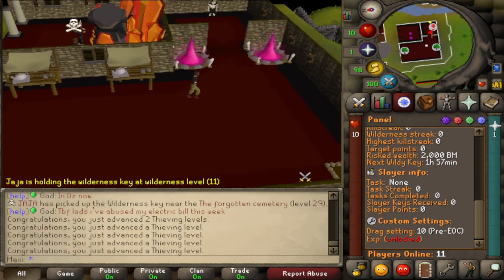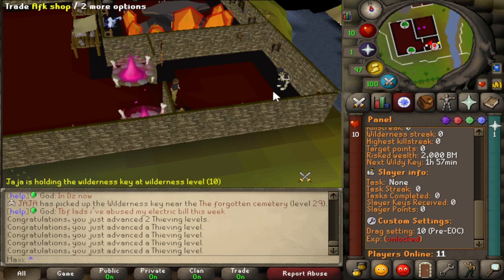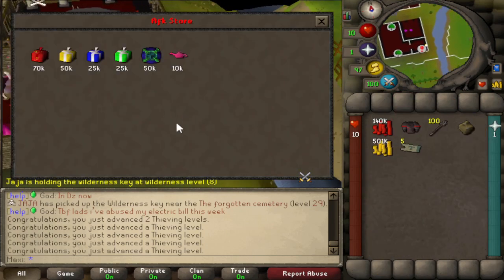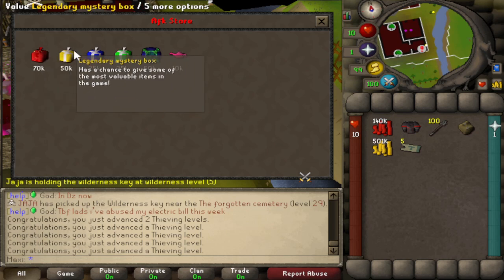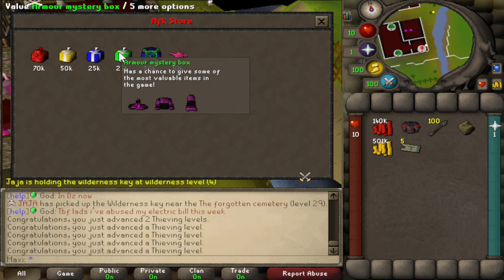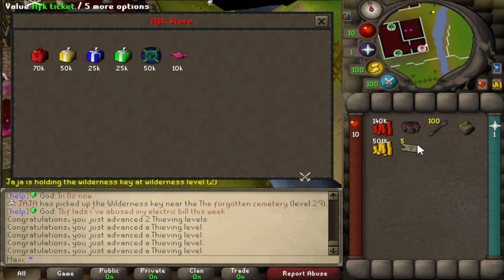There's also a lot of wieldy content — as you can see, Jar Jar is holding the wilderness key. There's tons of PVM and PVP content which I'll show in a second. In the AFK store, you can actually get epic pet mystery boxes with custom pets, legendary mystery boxes, weapon mystery boxes, armor mystery boxes, and you can even get bonds just for AFKing.